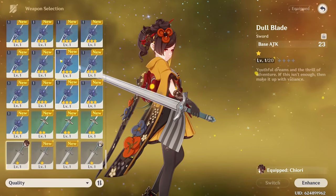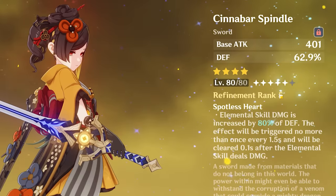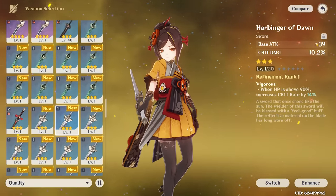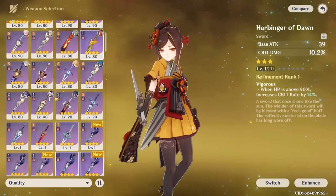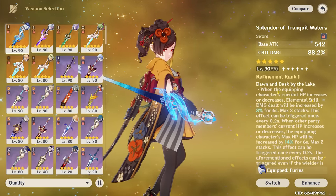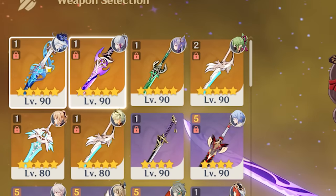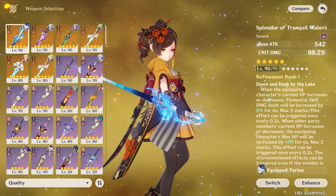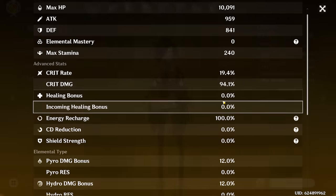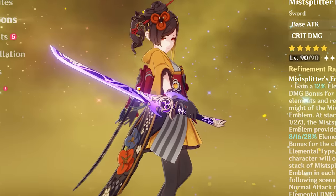So I have a couple of options here — I have a lot of five-star weapons. Obviously a good four-star option for her is going to be that Cinnabar Spindle. This will probably be her best in slot four-star alongside the Harbinger of Dawn, which gives a ton of crit damage and crit rate and is also very good for her. However, I'm going to opt for a five-star option. For example, Splendor of Tranquil Waters is decent — not the best, but it works. We have Mistplitter, which could be a good option, and also Primordial Jade Cutter. I think I would go Mistplitter because she can make use of the passive and she scales with crit rate, so she's going to appreciate the crit damage a lot more. So we're going to put her on Mistplitter.